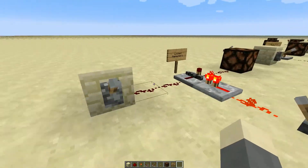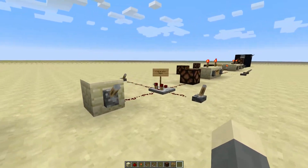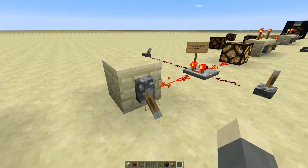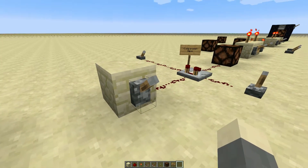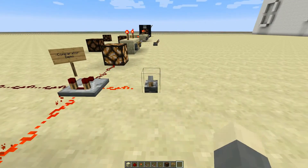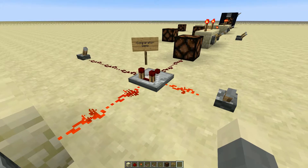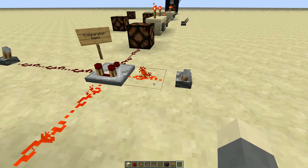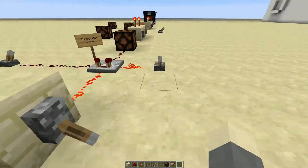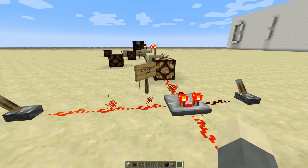Here's comparators — they're a bit different. Normally they just let stuff through, but here's the key redstone function: if an input going into either of its sides is stronger — in this case, closer — than the main one, then the main signal won't get through. But if it's further away, it will still go through.